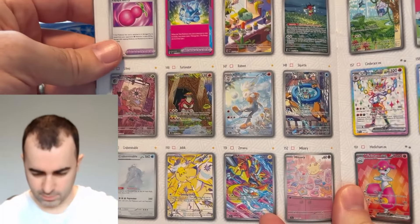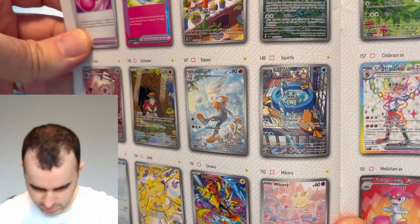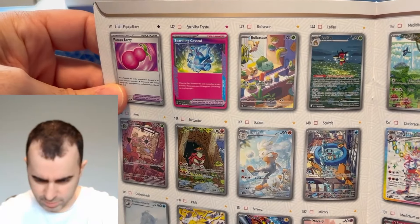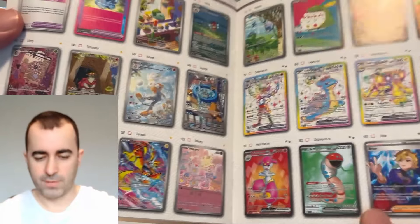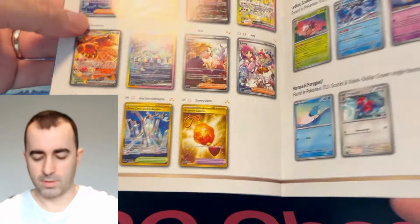I have this trusty checklist so we can see what type of cards there are. Let's skip ahead to the illustration rare and secret rare area. My big chase is that Squirtle right there — that's insane. I also like the rabbit. It's Aurora. A lot of people like that Bulbasaur, but it's not my top chase. It's not a massive set — I think it's like 15 illustration rares, which compared to Paldea Evolved at like 34 or so is much smaller.